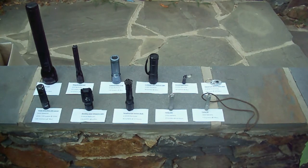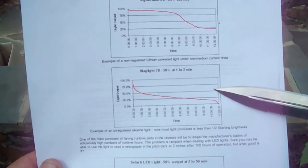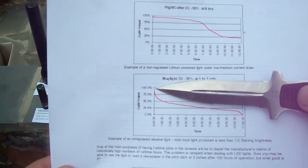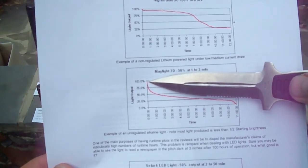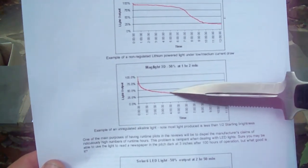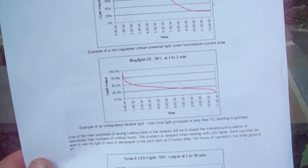Moving on, let's talk about regulated versus non-regulated lights. You're probably wondering what that even means. I have a chart here that shows a non-regulated light — in this case it happens to be a Maglite 3D battery. At 100% brightness in a non-regulated light, as the battery depletes, so does the level of brightness, and it goes down considerably as the battery dies out.